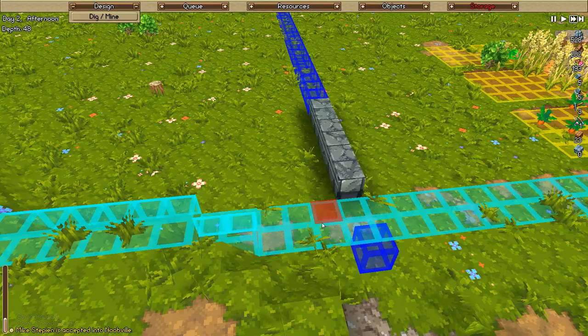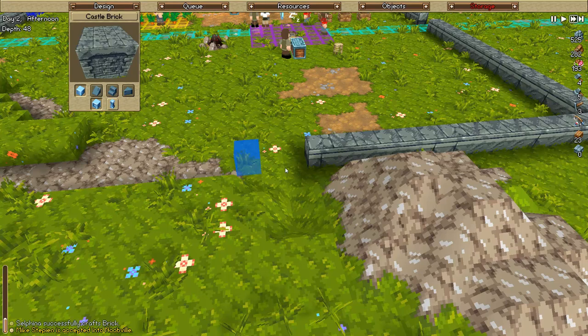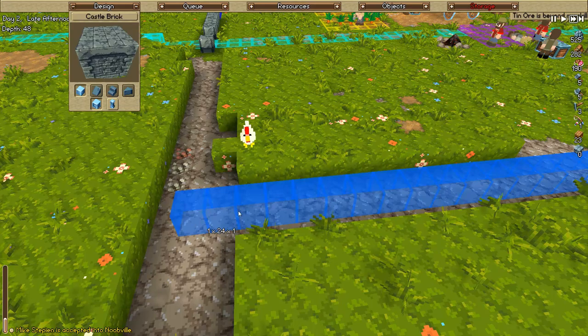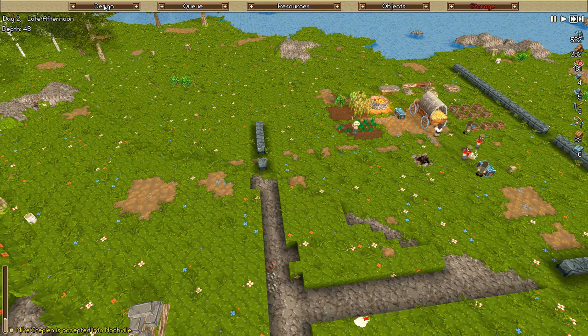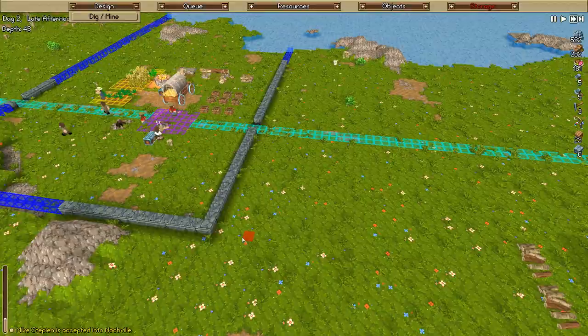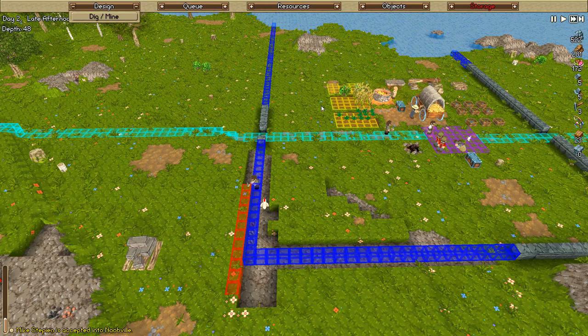We're back to building - let's go to construction, walls. I think we did all those out of castle brick, yeah that looks right. We've got to dig over one more - I don't like this being at this level. We're going to dig that out, mine up to about there, because I don't want to have to have an additional level high. You'll see what I'm talking about when we get to it.